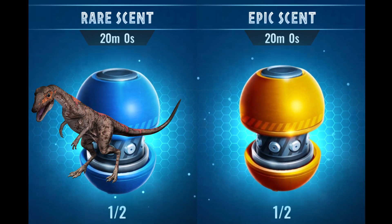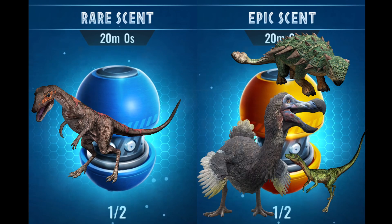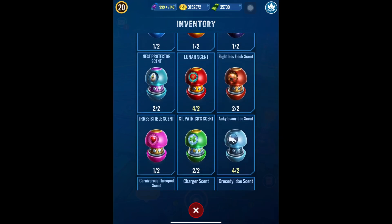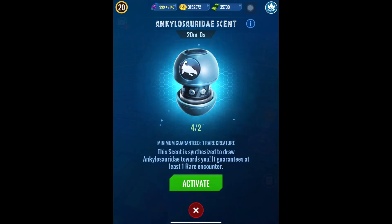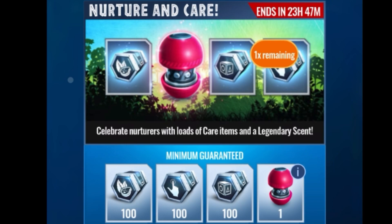For epic scents we're looking at Bumpy, Compsognathus, and Dodo. Hopefully using those scents will get those creatures spawning. In addition, Bumpy is obviously an ankylosaurid, and we've got a scent for that — though only a very small percentage chance of getting Bumpy. Ankylosaurus has a 1.51% chance of spawning from that scent, so I'd anticipate the same for Bumpy — not a great chance, but maybe worth the risk.